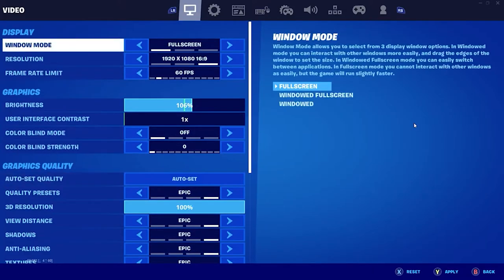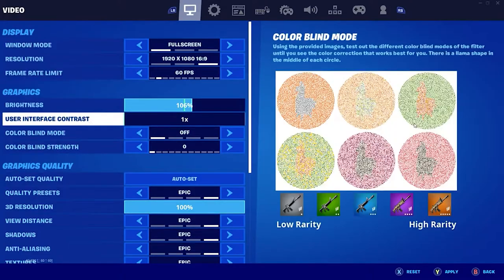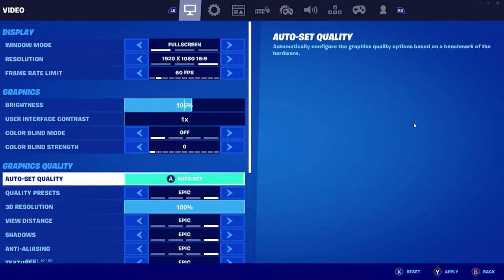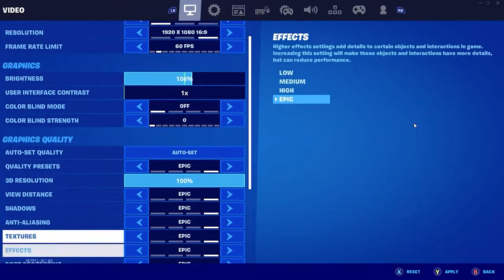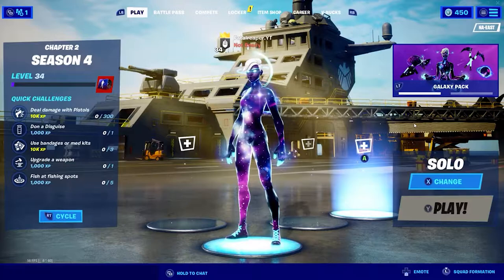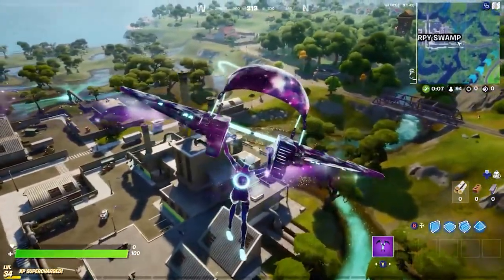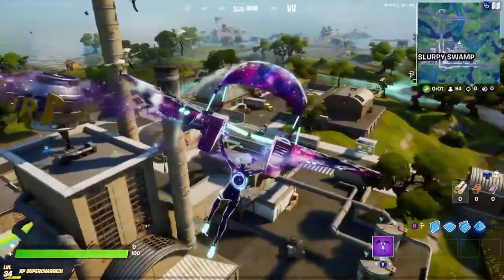Once the settings are set, I jump into a game. The main point of this video is the comparison — and this is before performance mode came out, by the way. The next portion will be on performance mode, which is also a difference. It just goes to show that Fortnite, as it's progressed, has gotten more demanding especially with RAM. So now we finally jump into the game. This is when Chapter One was out and as you can see I'm getting some stutters.